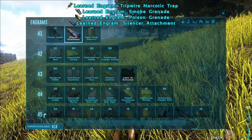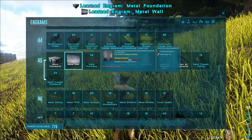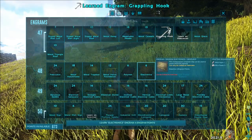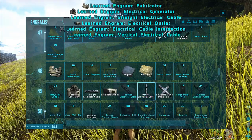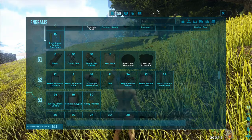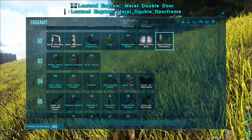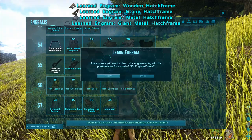Silencer. Metal, metal parts, foundation, wall, door frame, door. Oh, I forgot the ceilings! Grappling hooks — to reach higher ground. Electronics, polymer, fabricator, electrical generator, cables. Upgrade versions from gates. GPS. This metal double door is actually good because Argentavis can pass through. So you can build a really cheap base with Argentavis inside. Metal hatch frames and flag set — really good.